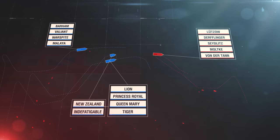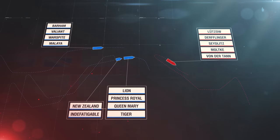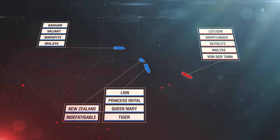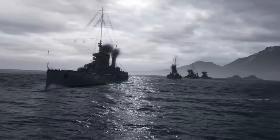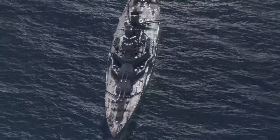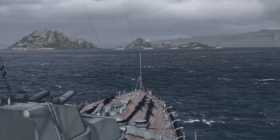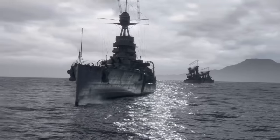An hour later, the reconnaissance forces of the opponents spotted each other. The Germans needed to lure the British closer to their main forces, so they turned south. The 1st and the 2nd squadrons of British battlecruisers followed. Vice-Admiral David Beatty, in his turn, wanted to locate the main German forces and draw them to the Grand Fleet in order to destroy the High Seas Fleet with his superior forces.